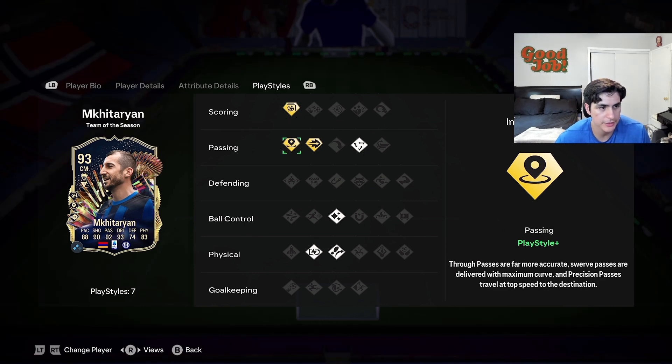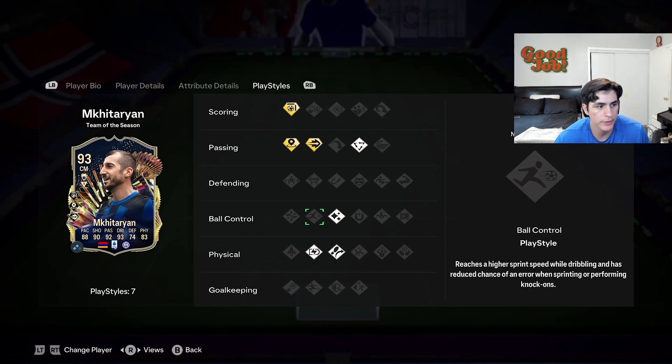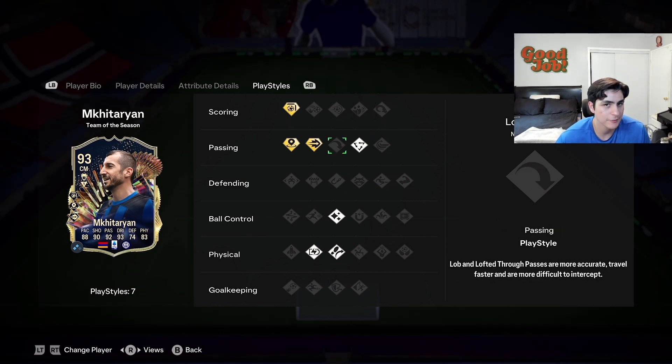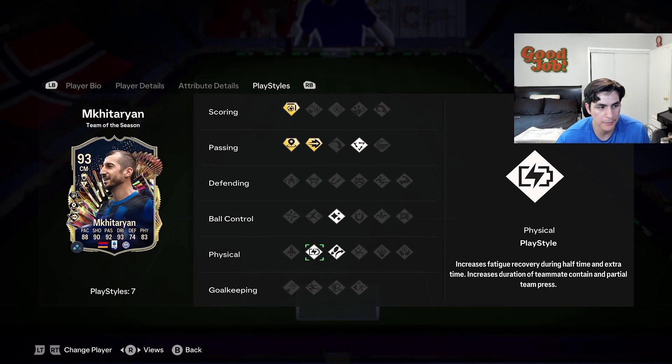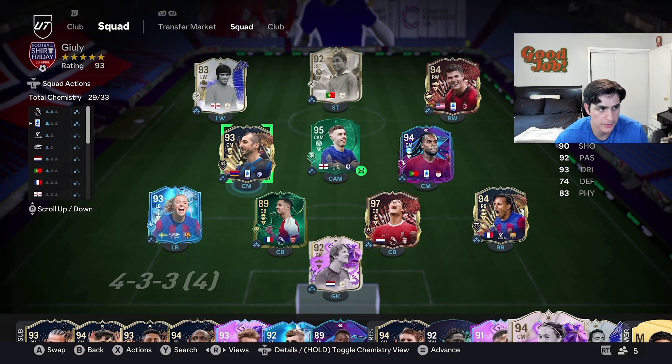Let's go to playstyles first. He has Finesse Shot Plus, Incisive Pass Plus, Pink Pass Plus, Ticky Taka, Flare, Trivela, and Relentless. No Quick Step, no Rapid, no Technical, no First Touch, no Press Proven, no Power Shot. For a CAM, I think he has the right playstyles but is missing a few key ones. I feel like Technical is so necessary, and maybe Quick Step as well when you do skill moves — especially with a 5-5. Rapid as a CAM I don't think is necessary because your strikers are the ones going in behind usually.